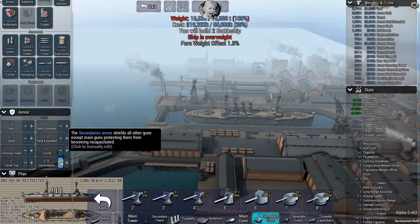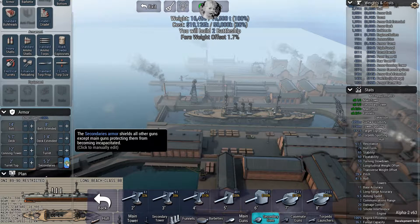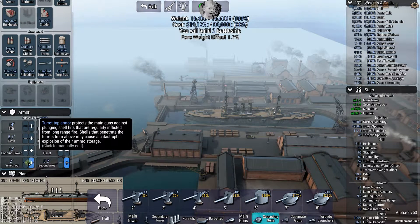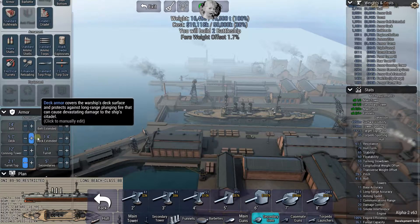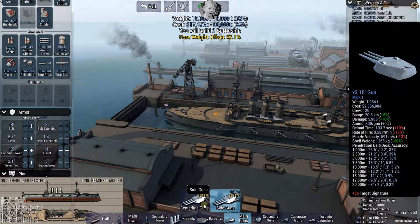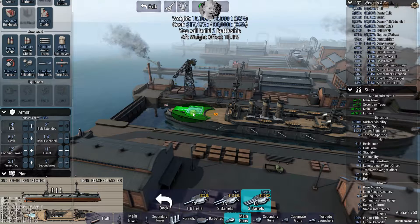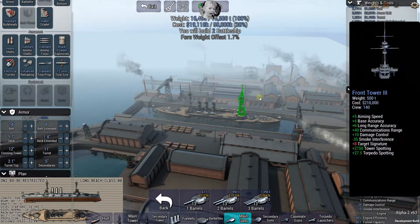What would I have to give up to get 21 knots? Apparently a lot on the secondaries and turret tops. Adjusting turret top armor down slightly - good enough. Forward weight offset is 1.7. All right, enough playing around with ship design - let's get out there and fight!